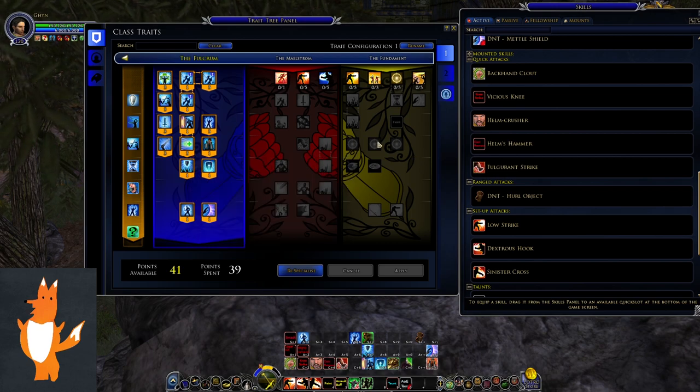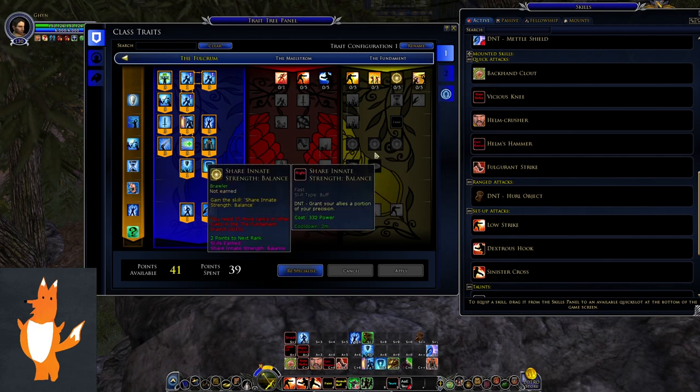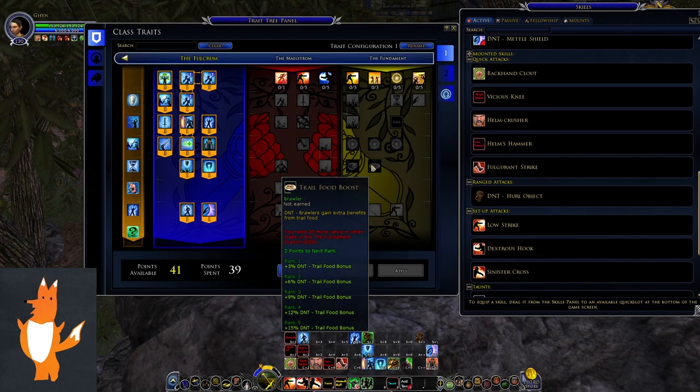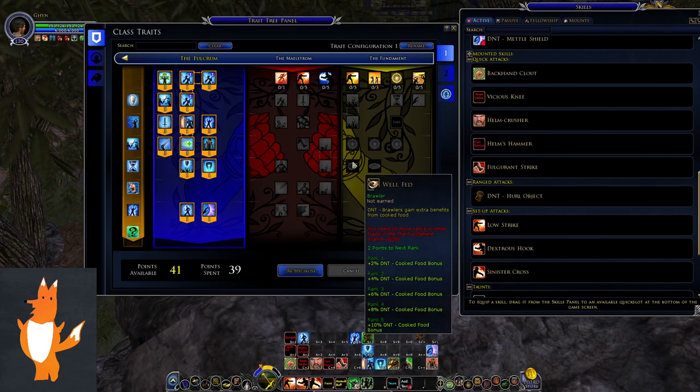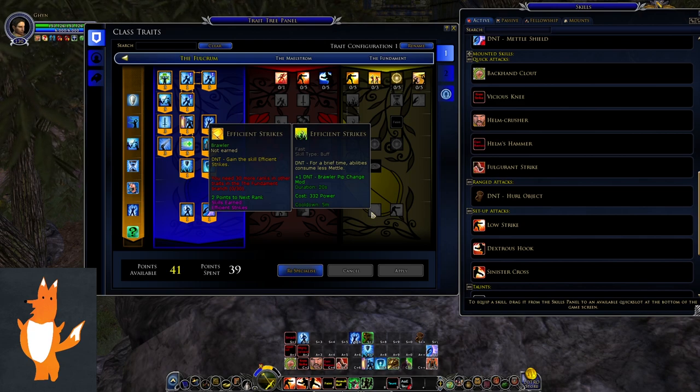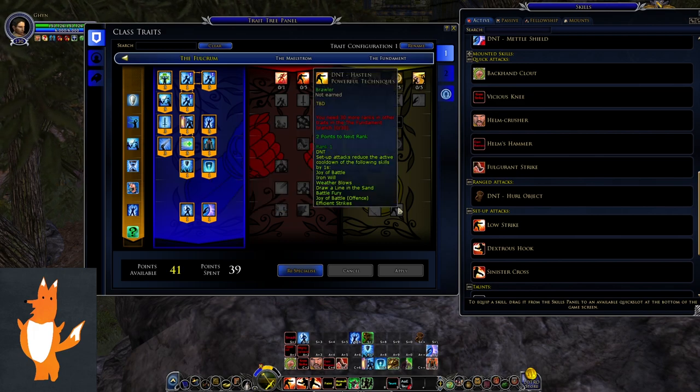Some yellow line skills appear to share the innate strength of the red line, not the blue line, so those will be more relevant for red line brawler. There's also Well Fed and Trail Food Boost — Brawlers gain more stat benefit from food than other classes, which might work as a quick swap to eat food then swap back to your main build. The yellow line capstones are Fission Strikes (5-minute cooldown, for 20 seconds all metal-spending skills cost 1 less metal) and Hasten Powerful Techniques (setup attacks reduce active cooldowns on several skills).